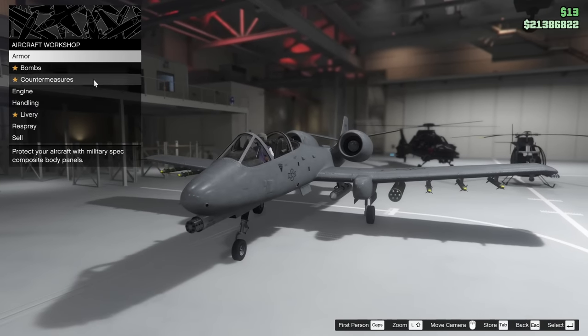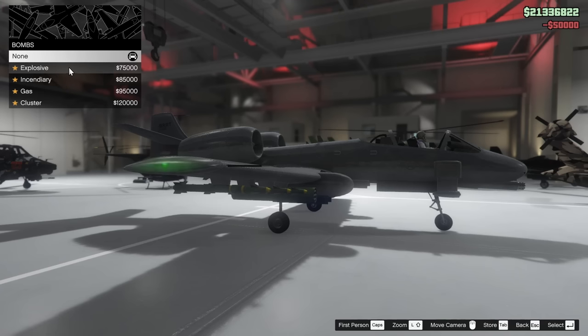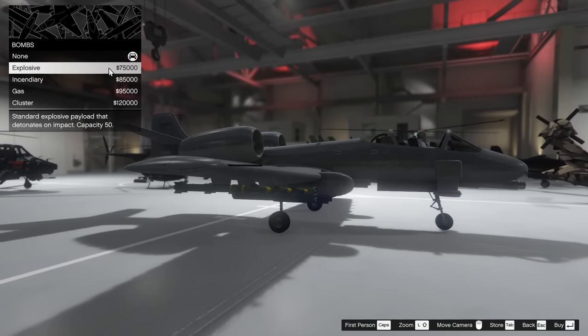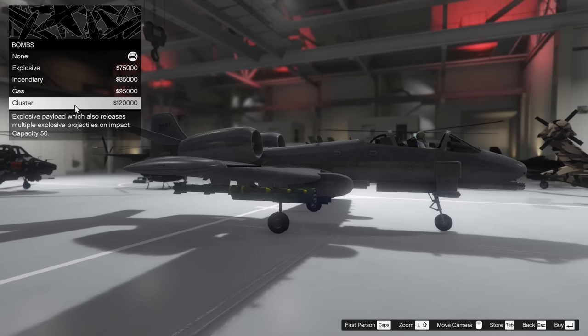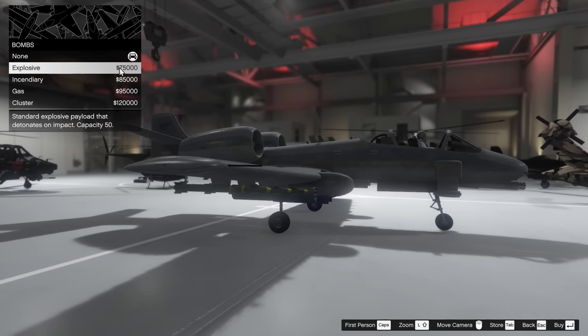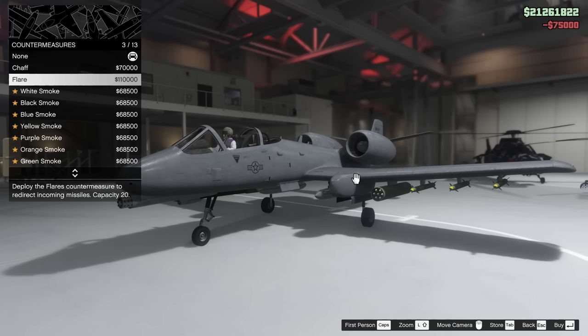To start off with the armor, we obviously have to upgrade it to 100%. For the bombs, we have several different options here. I've heard that the regular explosive bombs are good, and I've also heard clusters are good. Gas and incendiary both kind of suck, so I guess we'll put on the explosive ones — they seem to be pretty good at least.